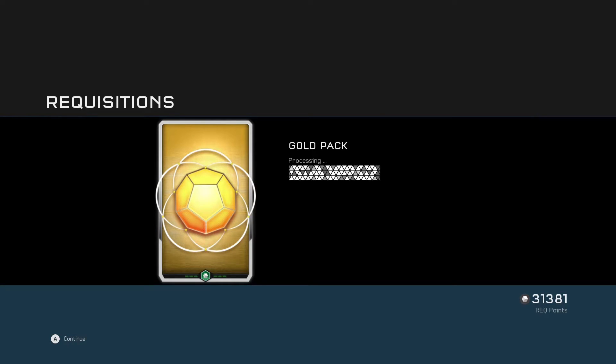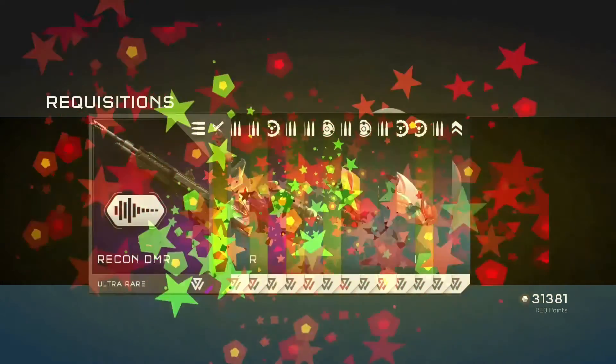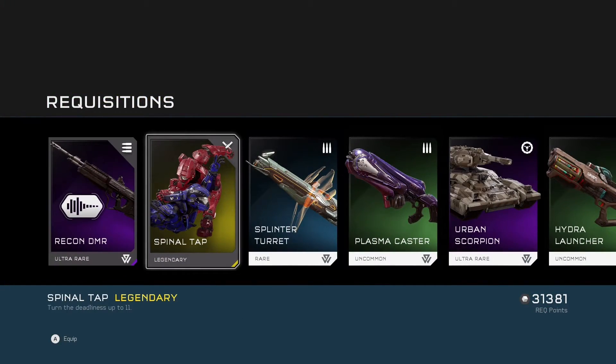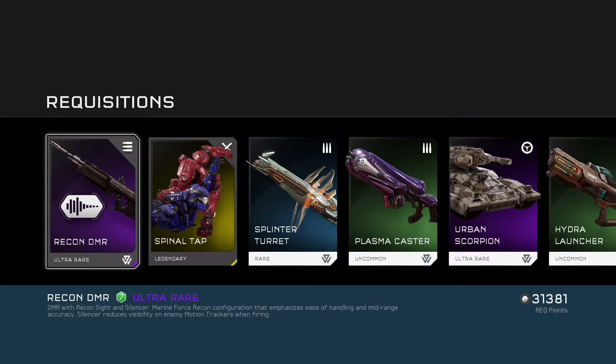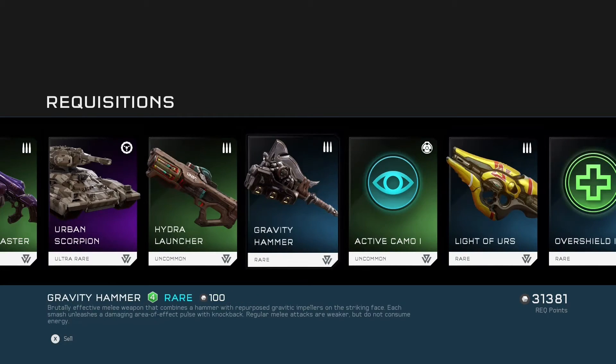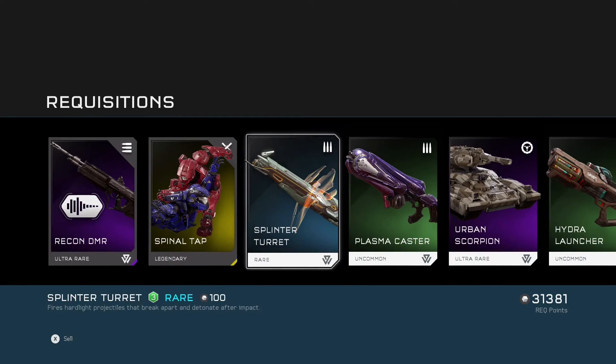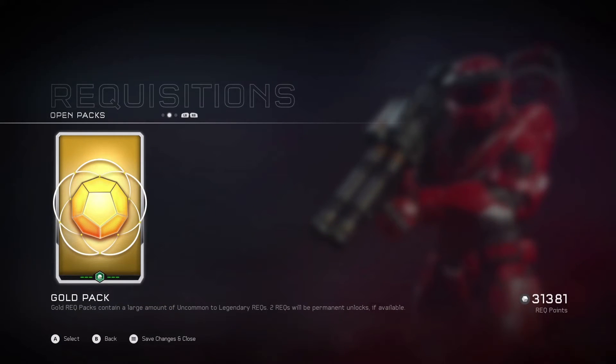On to the second pack. We've got Spinal Tap Legendary Assassination and Silenced Recon DMR Ultra Rare, along with the BR Sights Silenced as well. That's pretty cool. And some other bits and bobs — Ghost Ultras, Wraiths, Tanks, bits and bobs like that.